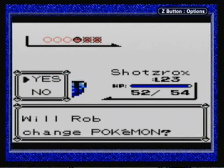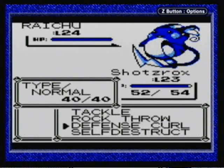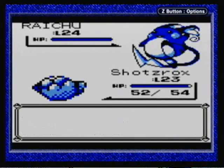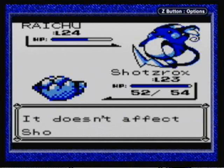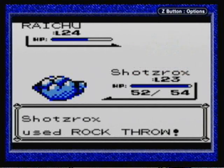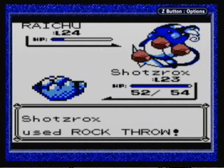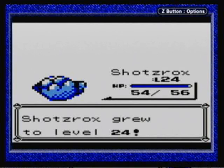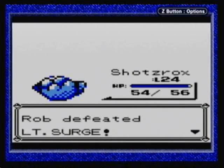Next we have Raichu, the evolved form of Pikachu. This will definitely be the toughest challenge, but I don't think we're going to have any problem with it. Its most lethal attack is Thunderbolt, but Thunderbolt does not affect me, so it's not going to be doing that. Instead it might use Quick Attack or something, which will do decent damage but not enough to kill me. And Raichu goes down — that was a very easy gym fight. Shots didn't even lose 2 HP. He lost exactly 2 HP, so that was a breeze for him.